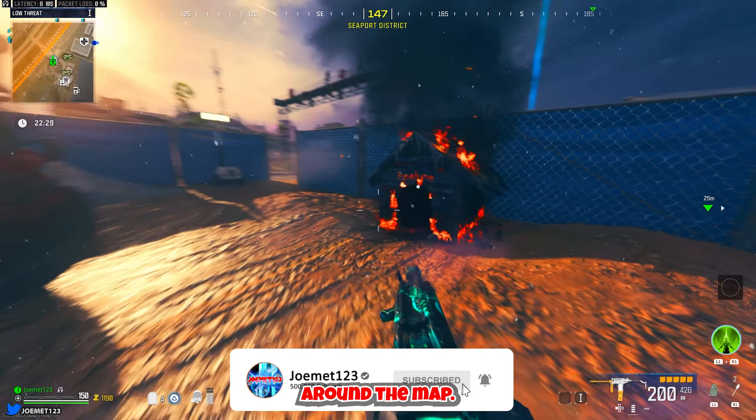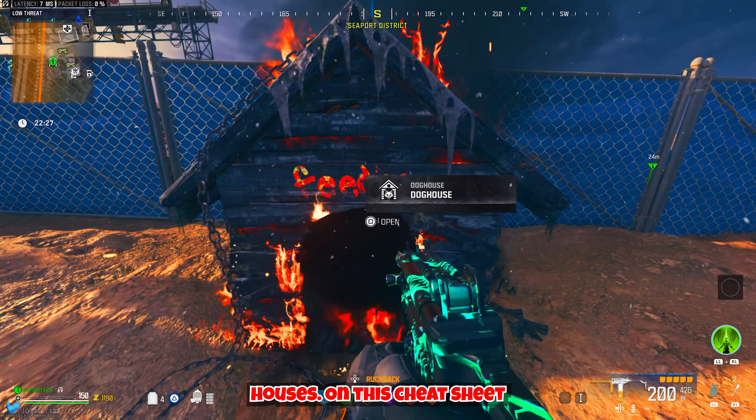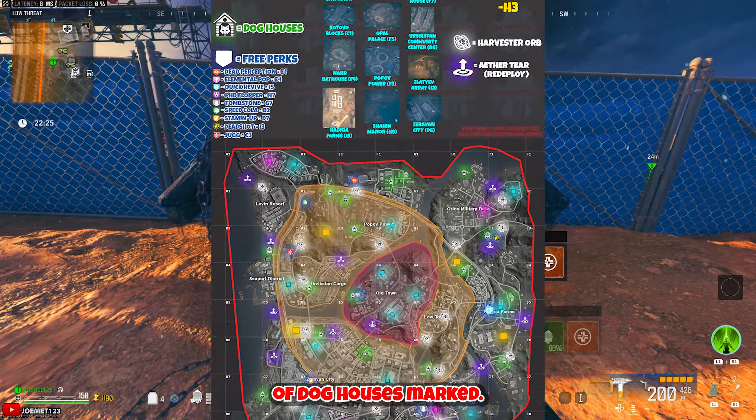It's actually very simple. Around the map there are tons of doghouses, and on this cheat sheet you can see the locations of doghouses marked.